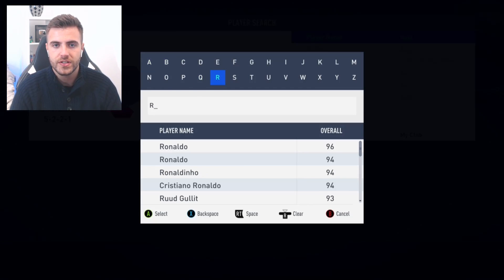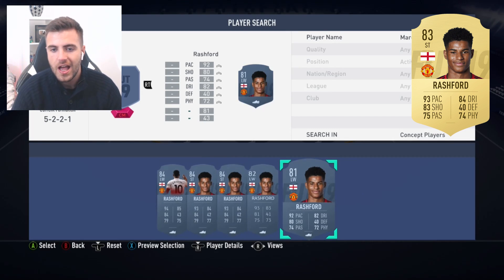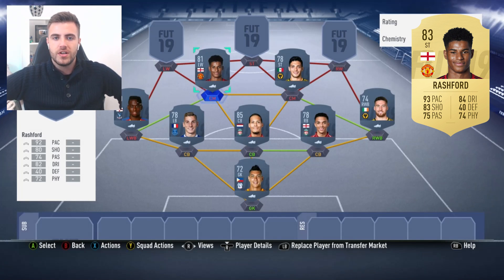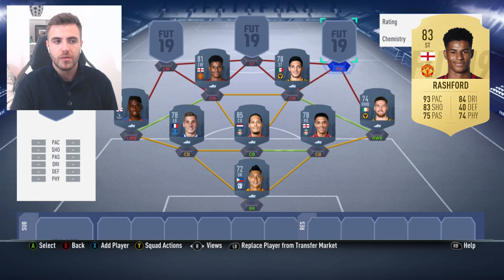Next up we have Marcus Rashford. Marcus Rashford has absolutely found himself under Ole Gunnar Solskjaer. He's down as an 81-rated left winger — I'd like to see him move to striker and get a slight bump to a couple of those stats. I think he's going to find his form even more as the season continues, but I think he deserves to be an 82 or 83-rated card. If you're leading the line for Manchester United, one of the biggest sides in the world, you'd think Marcus Rashford, the way he's playing, should probably be a little bit higher than an 81.